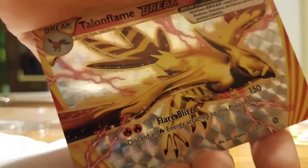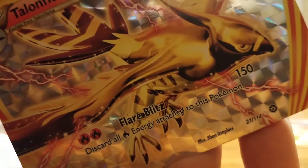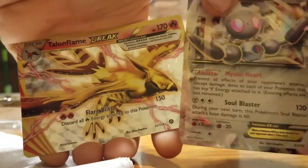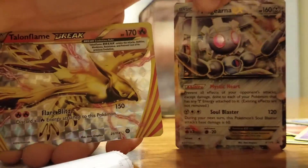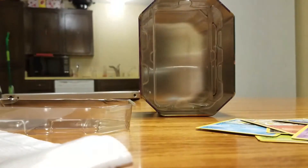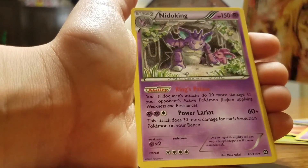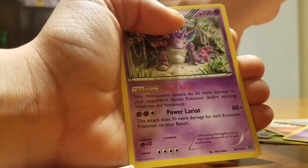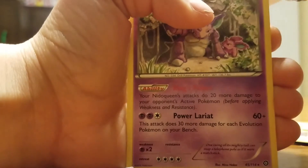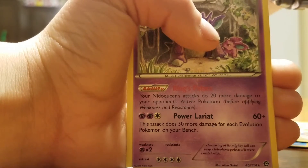It's even better than the EX. Oh my gosh, 150 damage — actually probably almost the same kind of thing as the old Black and White cards. And the rare in this pack probably isn't going to be the best since we just got this, and yeah, it is a Nidoking. But guys, a Talonflame Break first pack — that is amazing. I'll set it up in the back so you'll be able to see it.